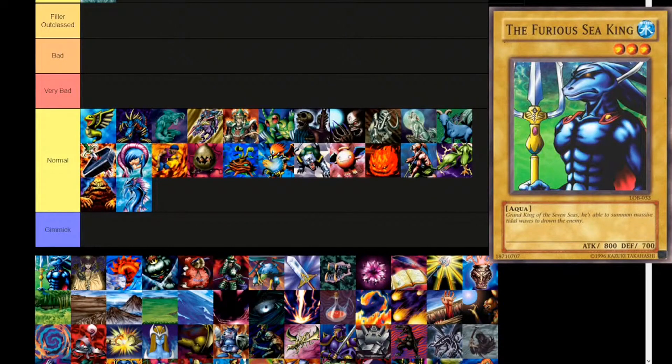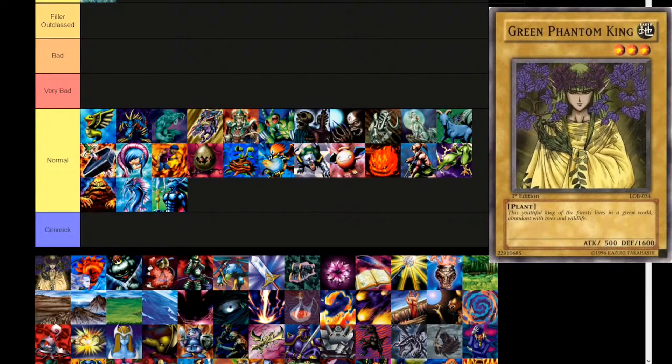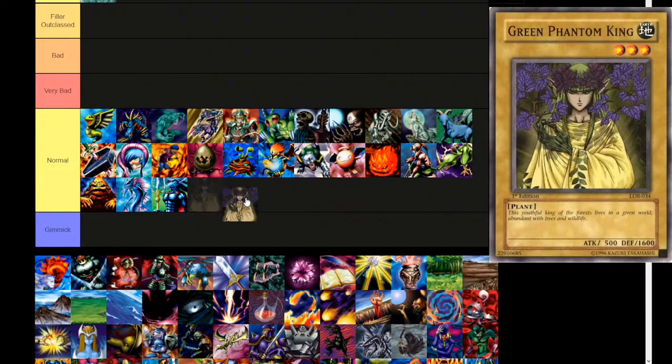Next up, the Furious Sea King — another Water attribute, level 3, aqua type. 'Grand King of the Seven Seas. He's able to summon massive tidal waves to drown the enemy.' But the fish can do that too. 800 attack, 700 defense. Normal monster. Green Phantom King — I think this is actually a female card in the original set, one of three sisters that got changed significantly. Earth attribute, level 3, plant. 'The youthful king of the forest lives in a green world abundant with trees and wildlife.' 500 attack, 1600 defense. 1600 defense is a little high for a level 3, but this is actually outclassed by one particular monster.